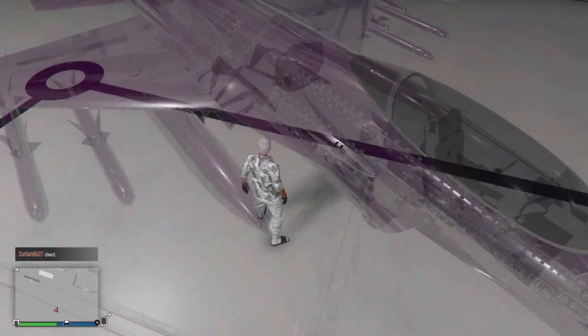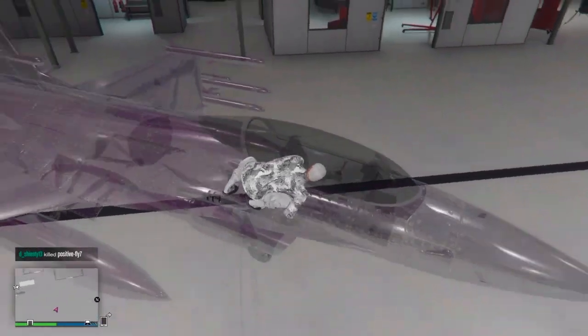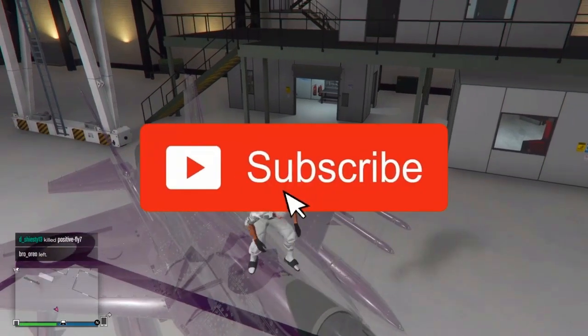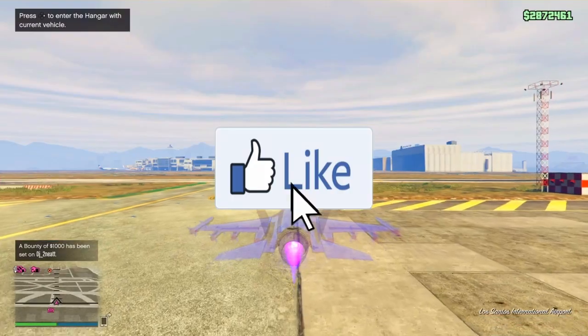The jet is invisible. From here you can just go ahead and take it outside, do whatever you want. It's going to work like a normal jet — it's just going to look invisible to other players and to you as well.